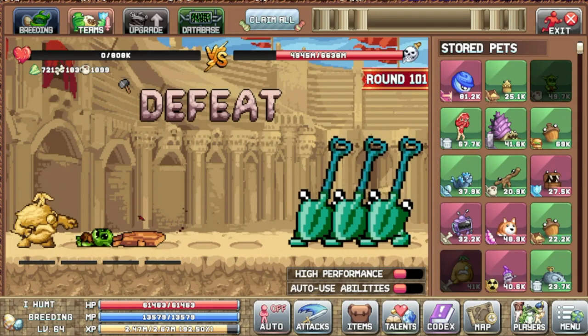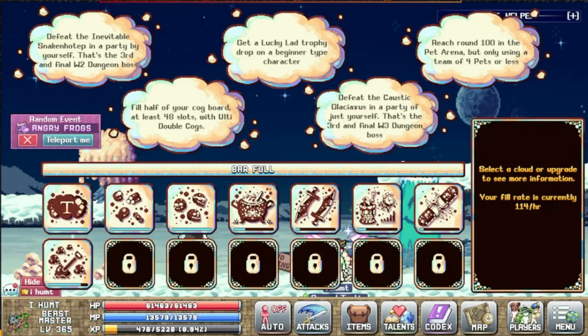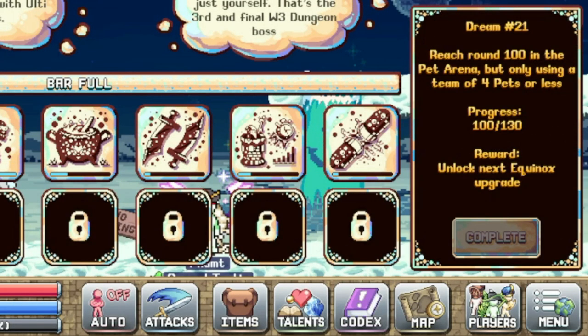After wasting approximately one and a half hours trying to get to 100 arena points, I realized I actually needed 130. I was using the wrong setup, which is why it took me so long. In this video I'll show you how I actually got it — it was quite fast and simple, so let's get into it.